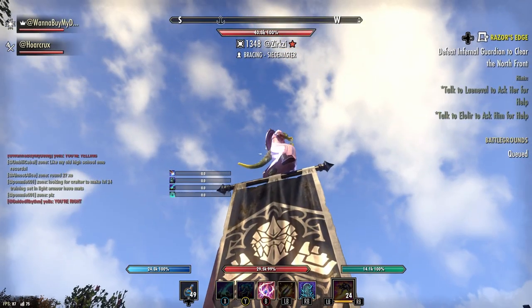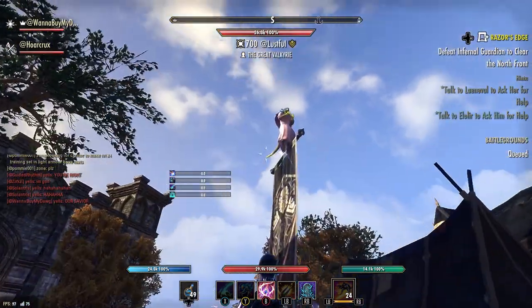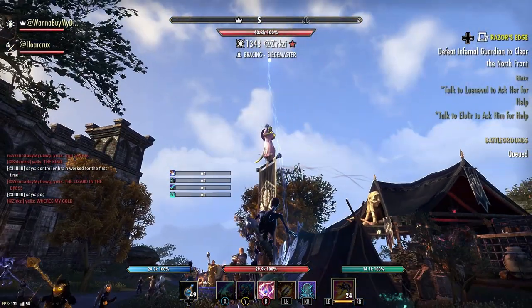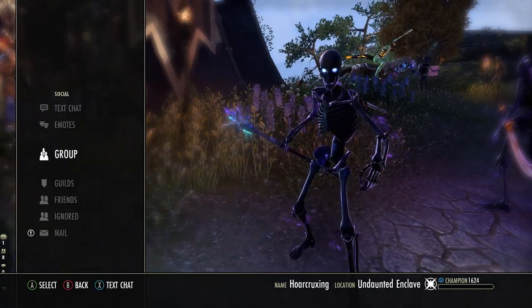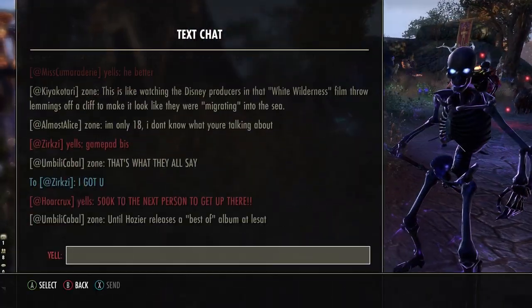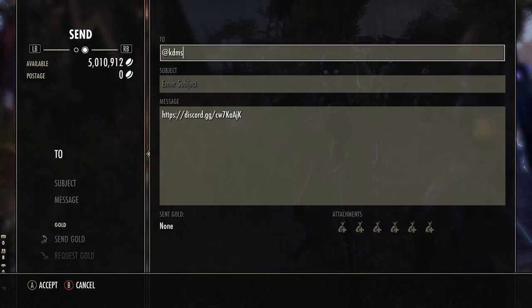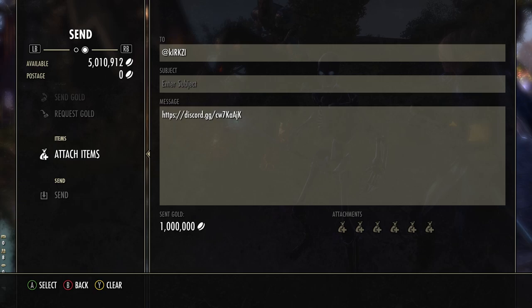Look at that - the lizard in the dress! This is Xerxes - he was the very first person to get up here that I saw. I even tried to convince him to come down, but he absolutely wasn't having it. I'm a man of my word, so I sent the million gold. I actually mistyped his name so the gold didn't go through immediately, and the battleground queue popped before I could change it. I swear on my mounts I did send him the million gold - he got his gold, everyone was happy.